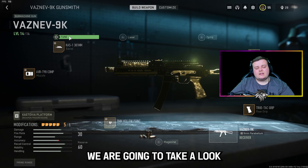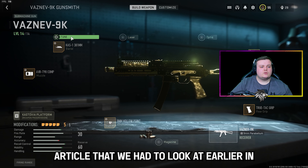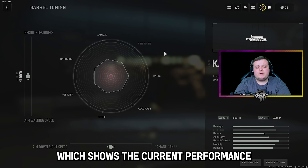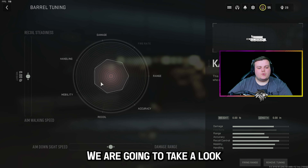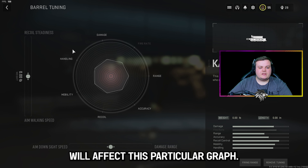For consistency, we are going to take a look at the barrel attachment, as that's what was mentioned in the Call of Duty article earlier in the video. We have this radar graph which shows the current performance of this particular attachment and two sliders which are fully customisable to set this gun up to our preference. Now we are going to take a look at how shifting these sliders will affect this particular graph.